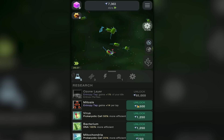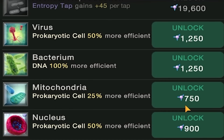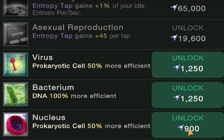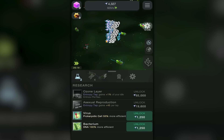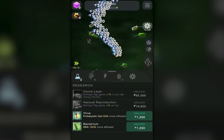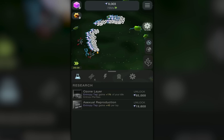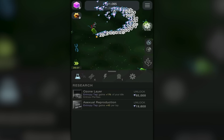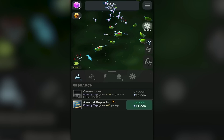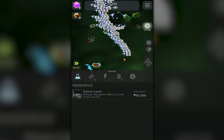I can buy even more of those cells! I just have a bunch of cells floating around in the soup now, so that's cool. Give me that so I can get mitosis and a virus. I know mitochondria is the powerhouse of the cell — thank you schoolhouse rock. Virus is gonna be good because that's gonna give us 50 more efficiency, so yes — 720 entropy per second!